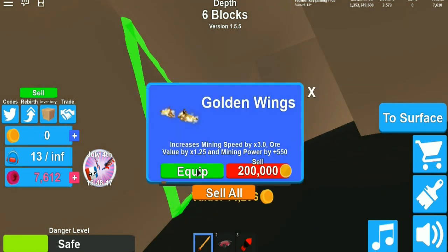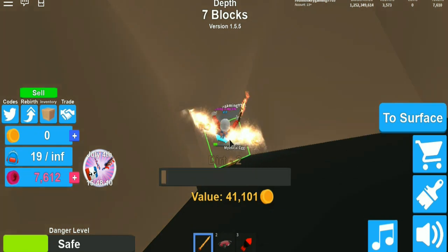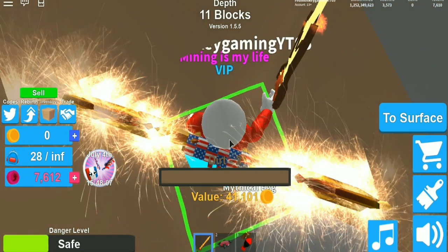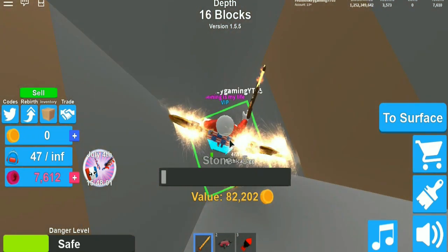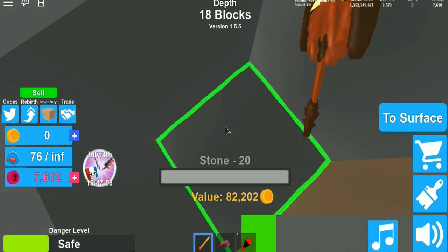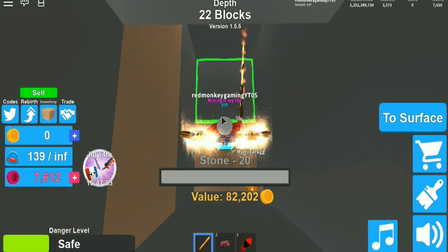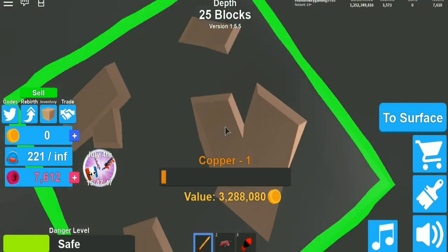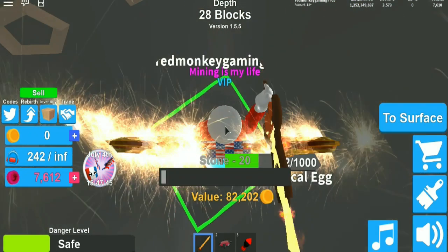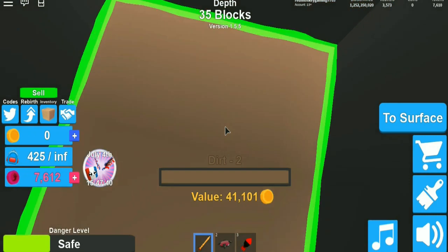I'll wear the golden wings. I can dig pretty fast — it's meant to dig pretty fast anyway. I think I'm lagging though. Just keep sliding down here until this mythical egg hatches.